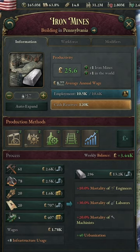Next up, you got iron mines, which are used for pretty much any construction or any factories whatsoever.